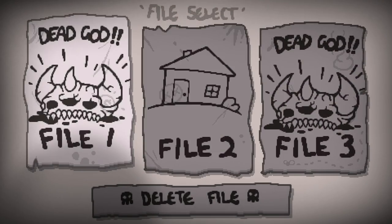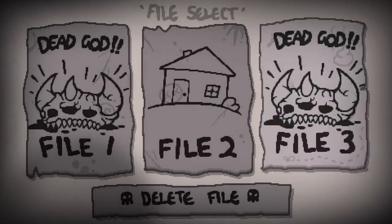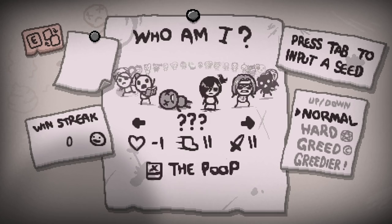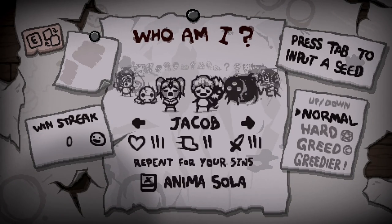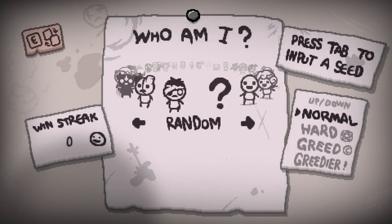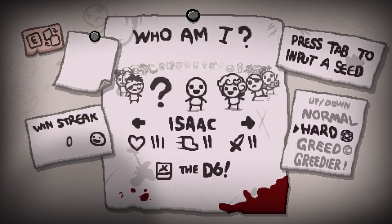If we go over to the save file - this is our regular Mega Modded one - we can see we're on an 18 streak. But on the new file we have nothing, no completion marks on any character, not a single one. Everything is still unlocked as normal, we still have everything vanilla unlocked and most of the modded stuff, but we don't have the completion marks anymore.